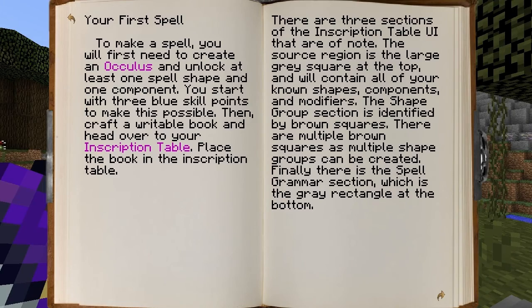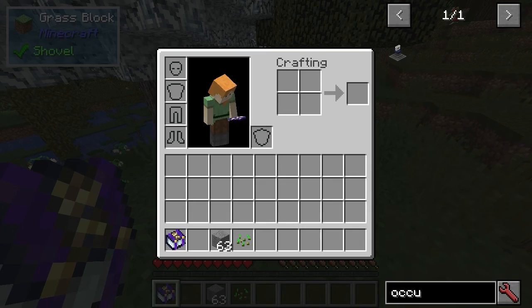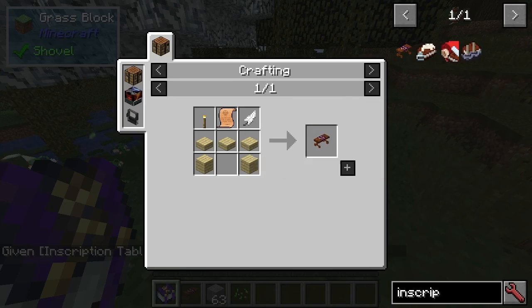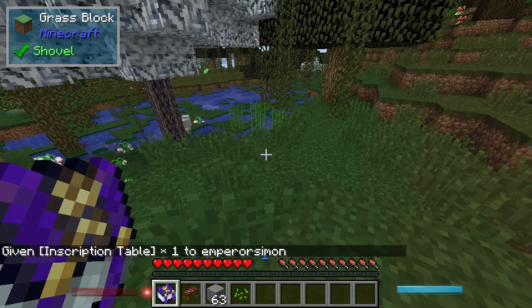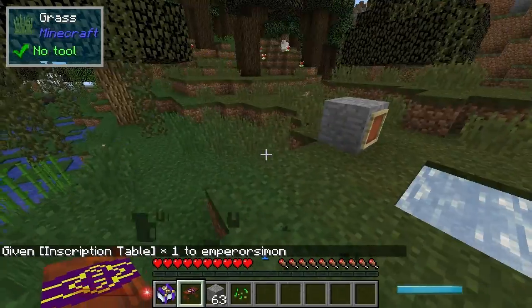So let's have a look at how you might want to do this. Unlock at least one spell shape and one component — okay, I've done that. Then craft a writable book and head over to the inscription table. The oculus is very easy to make as well — all vanilla type stuff.